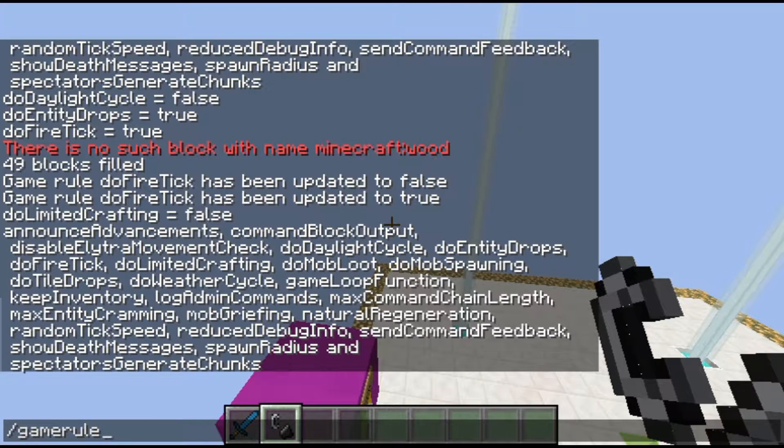doMobSpawning is fairly simple and self-explanatory — just whether or not mobs would spawn. Then we have doTileDrops, which is whether or not tile entities will have drops. For example, if you break a furnace, whether or not it'll drop — basically whether or not blocks should have drops.